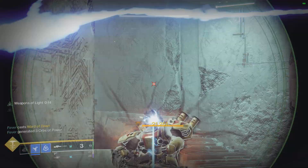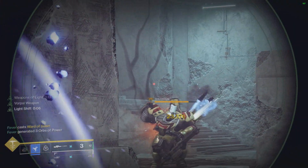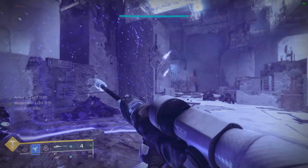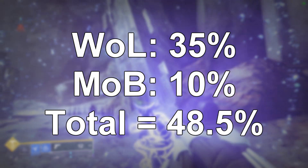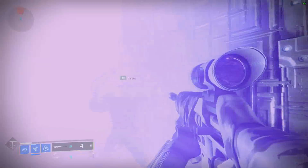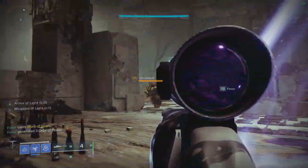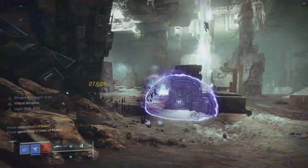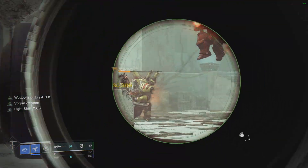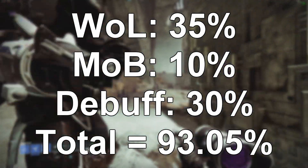We place Weapons of Light, which is a 35% buff, and now hit 21,251. Then we proc Light Shift and it goes up to 23,376 — confirming it does stack with other buffs. So we have 35% from Weapons of Light plus 10% from the exotic perk for a total increase of 48.5%. On top of that, it also stacks with debuffs. With Weapons of Light plus Tractor Cannon, the sniper hits for 27,626. Procing Light Shift again bumps it up another 10%, now hitting 30,389. This 10% buff does not fall into the buff or debuff category — it stacks with everything.